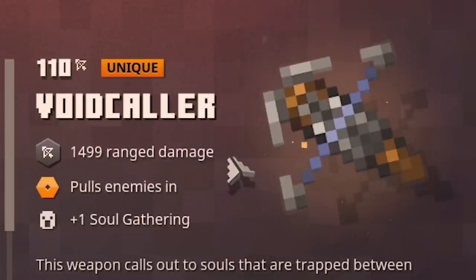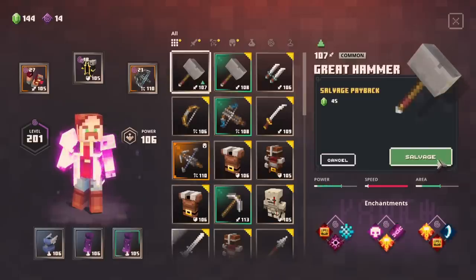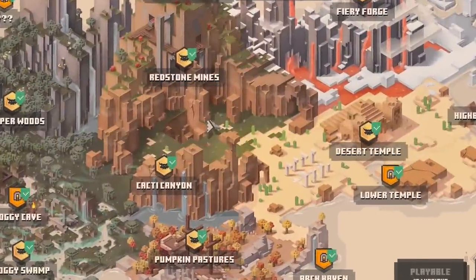We found Voidcaller — pulls enemies in, is plenty fast, has power. We'll hold on to that, we won't use it now but that might be fun later. Over 3,000 emeralds, only one unique. The game tricked me into thinking tonight was gonna be fun. Alright well back to the grind.